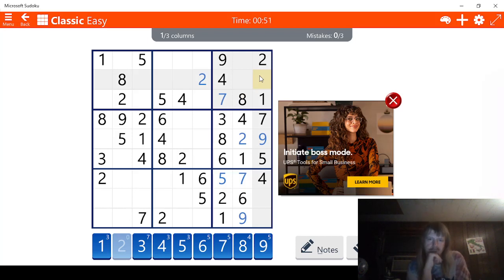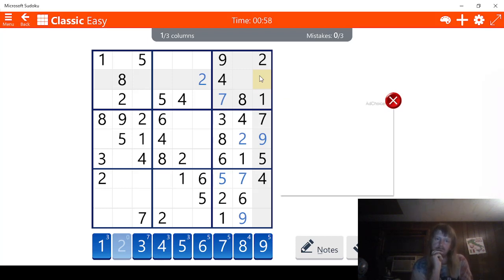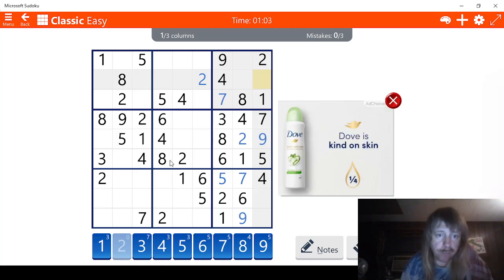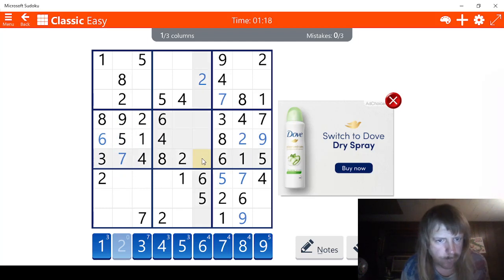Let's see what we got here. 3. 8 won't work. 9 won't work. 6 might work. We're almost done with this one. 1, 2, 3, 4, 5 — we're missing a 6, which has to be right here. This has to be a 7. If we go across here, we should be able to figure this out. 1, 2, 3, 4, 5, 6, 7, 8 — this has to be a 9.